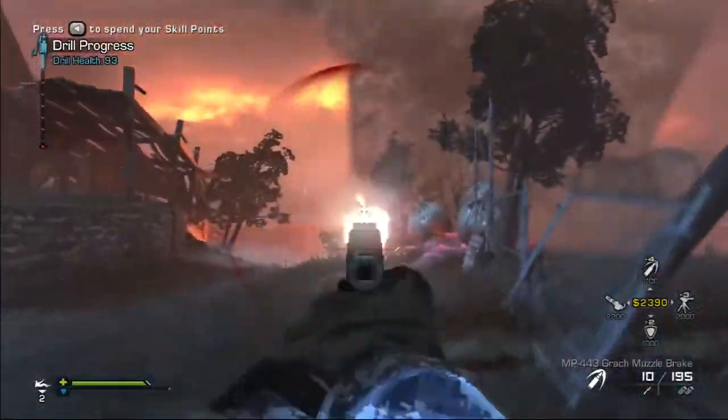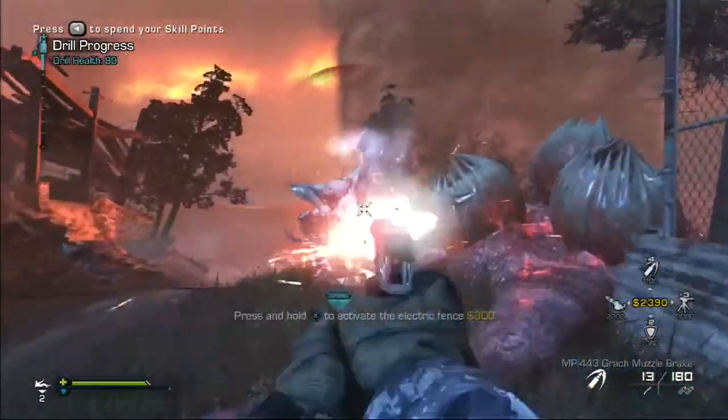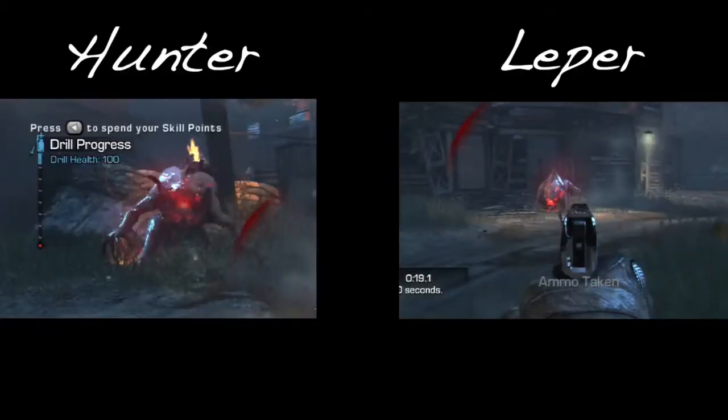Now I'm going to show you guys the few differences between the Hunter and the Leper in a freeze frame. As you can see on the right there, the Leper actually has a much better face than the Hunter, and it's actually a little bit smaller than the Hunter as well. It's not just because it's a little bit farther away — it actually is a little bit smaller. The size really isn't the way to judge it; I would say definitely just look for the bright red face. It's still a pretty subtle difference, but if you're looking for it, it is pretty easy to notice as you can tell by these two freeze frames right here.